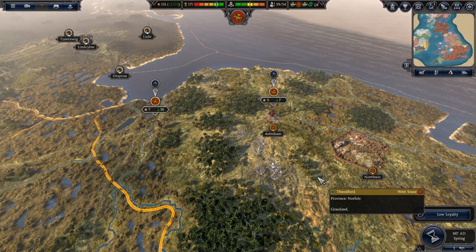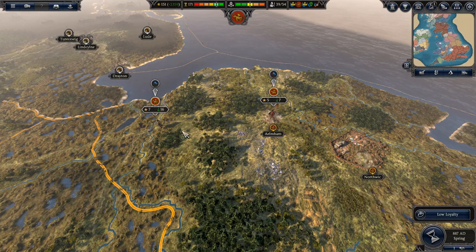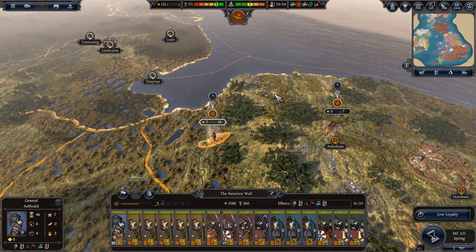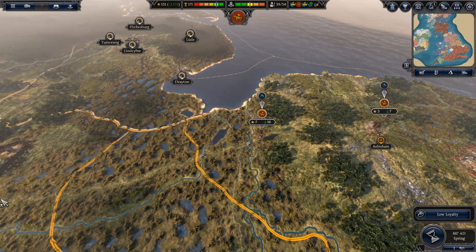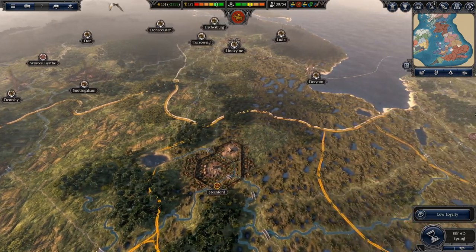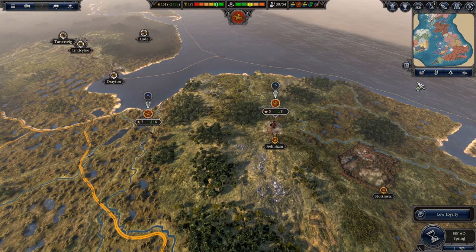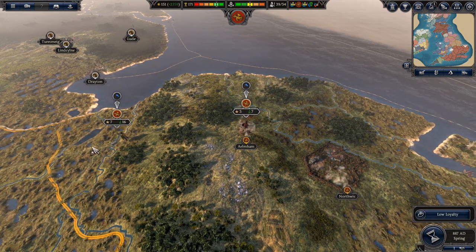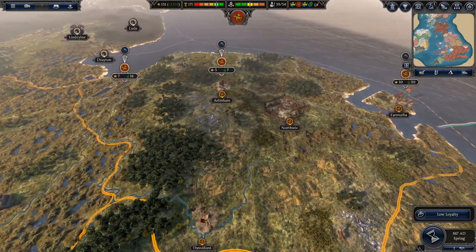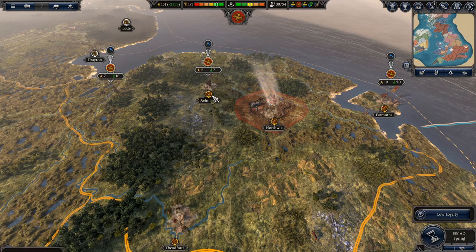Welcome back! We're here with another part of our Thrones of Britannia campaign, playing as Wessex. In the last episode, we defeated East Engel and took Norwich and whatever was left.